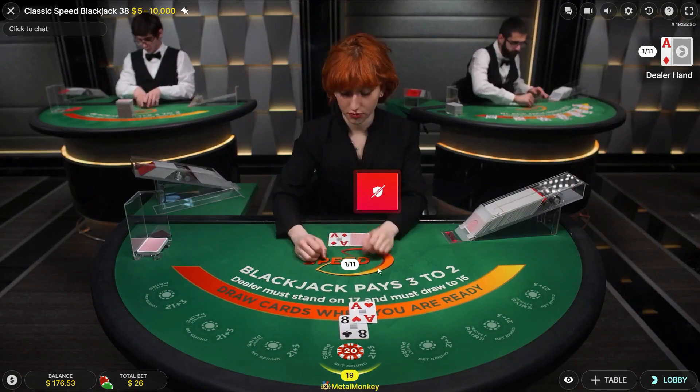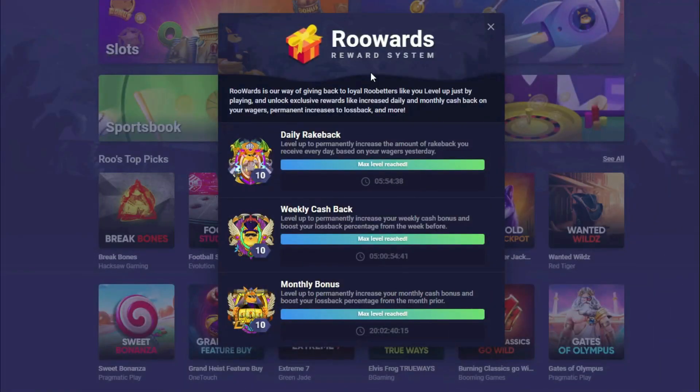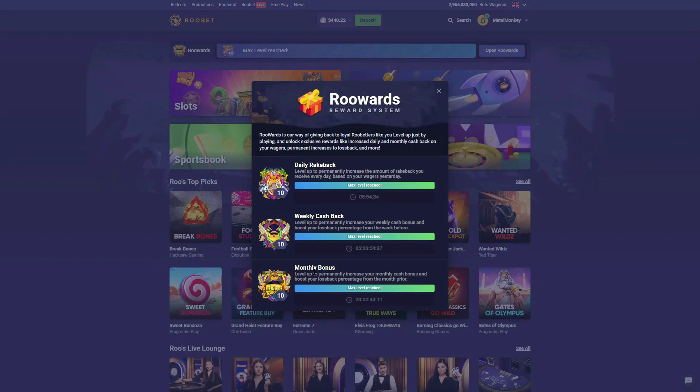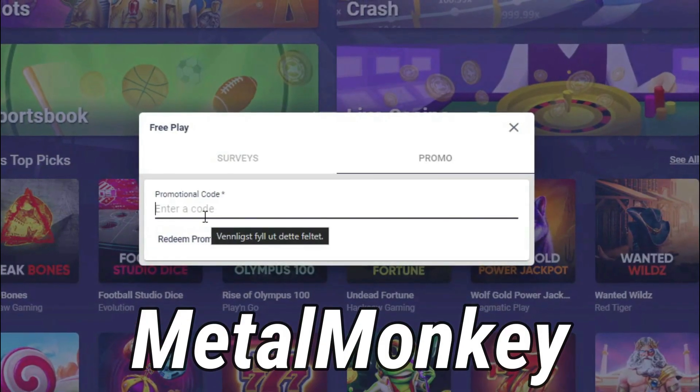Just don't have a 10 and we're good. Sorry for interrupting in the middle of the video, but if you guys want to sign up on this site and get instant access to rewards — a cashback system that pays you back daily, weekly, and monthly for the bets you make — you can go to redeem up in the top left corner and type in 'metal monkey'. Enjoy the rest of the video.